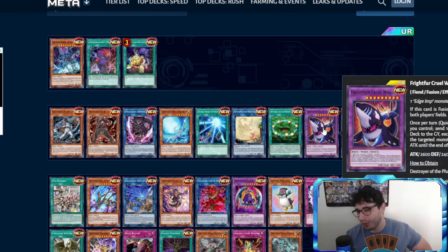Fluffal support — Riru, that's for you! Fluffal Cruel Whale: one Edge Imp monster plus one Fluffal monster. If this card is fusion summoned you can destroy one card on both players' fields — interesting. It's something you can summon during your opponent's turn, so Fluffals finally have an interruption. It's a solid 2600. Quick effect, once per turn: you can target a fusion monster you control, send one Fluffal card from your hand or extra deck to the grave except Cruel Whale, and if you do the targeted monster gains ATK equal to that Fluffal's original attack until end of turn. It's a booster, nothing crazy — the first effect is much better.